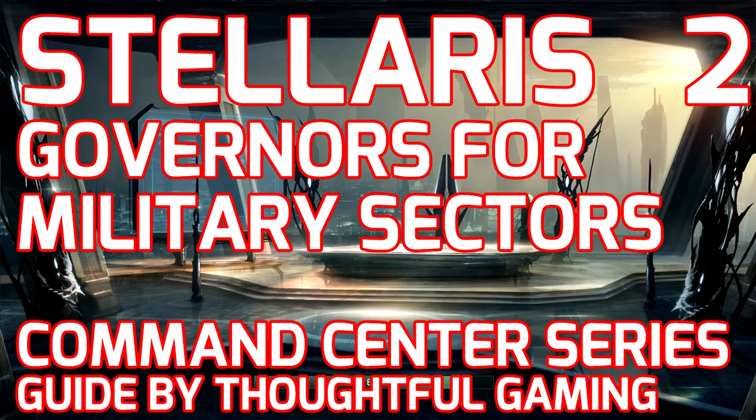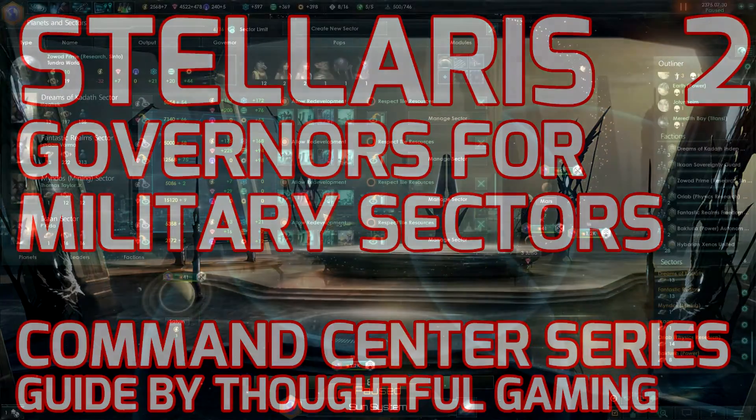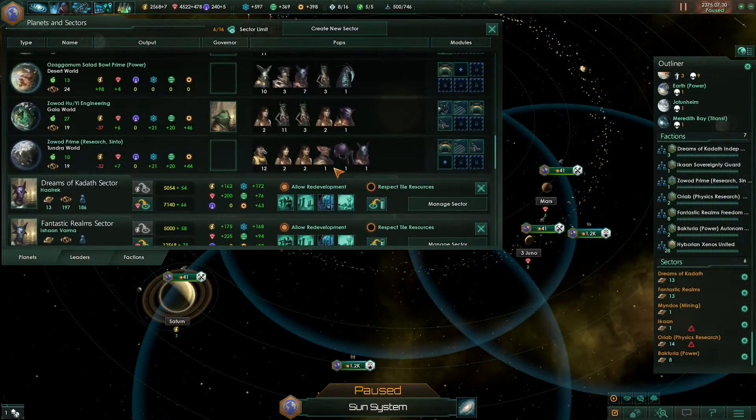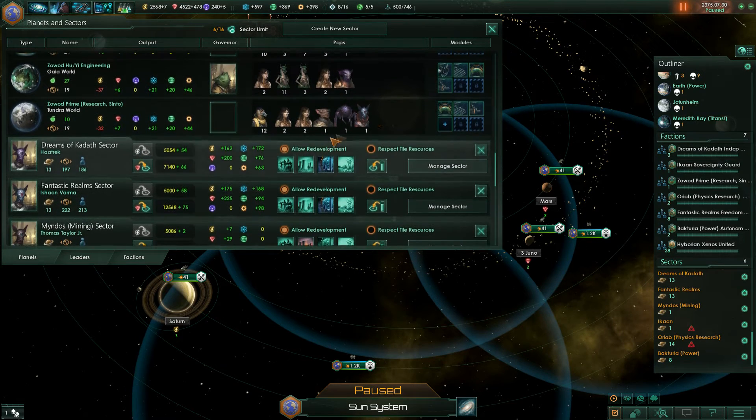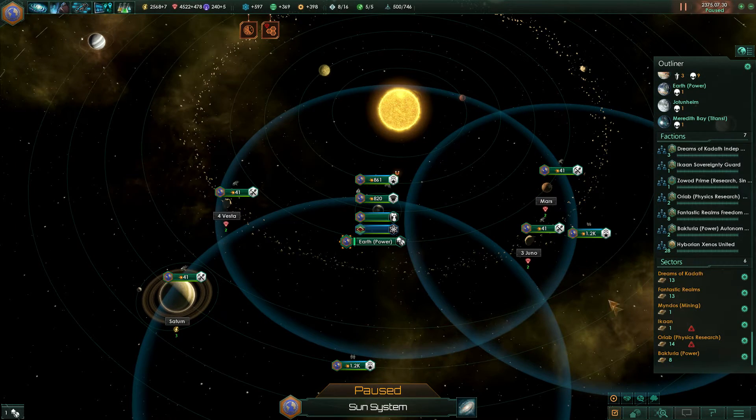There are military sectors as well. In military sectors, the AI will build stations and equip your planets with armies. For these sectors, you should definitely go for the retired fleet officer and the army veteran I mentioned earlier, and then you'll have the perfect sectors going.